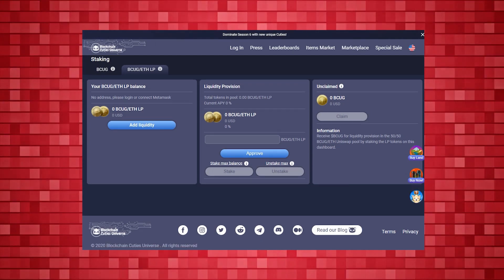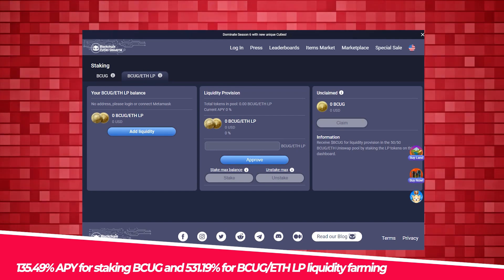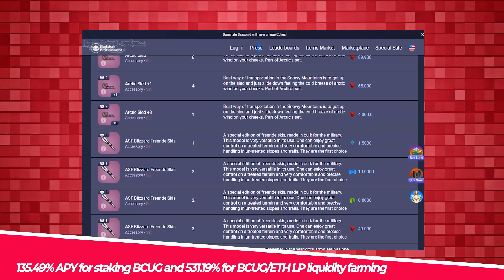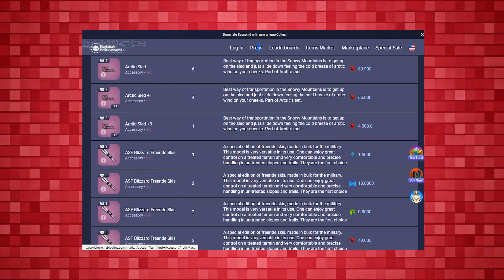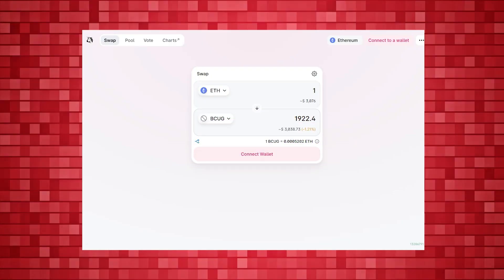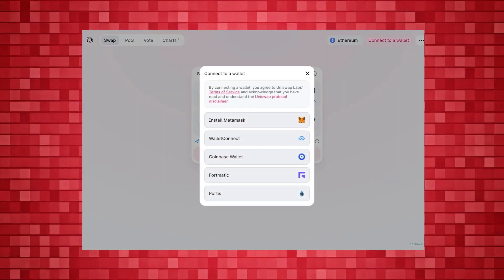At the moment, there are 135.49% APY for staking BCUG and 531.19% for BCUG to Ethereum LP liquidity farming, which is presented as one of the best options on the crypto market. This is described as a very good investment opportunity and passive income. If you have no BCUG, you can swap Ethereum to BCUG on Uniswap — there's a link in the description for that too.